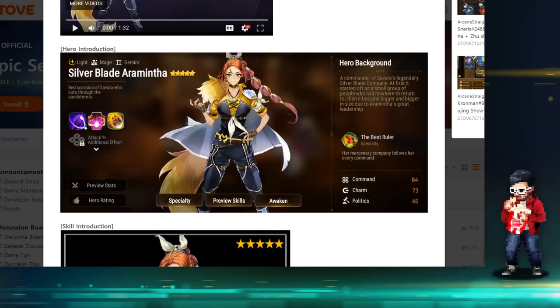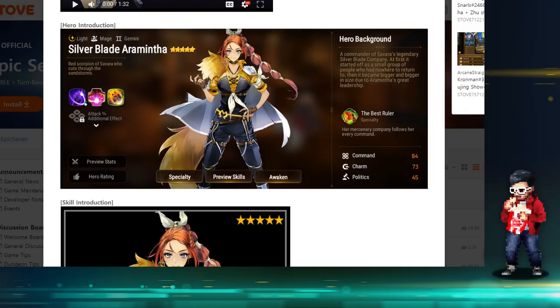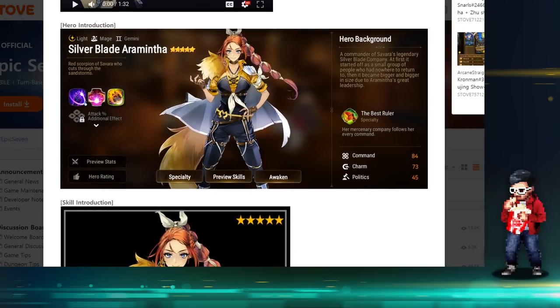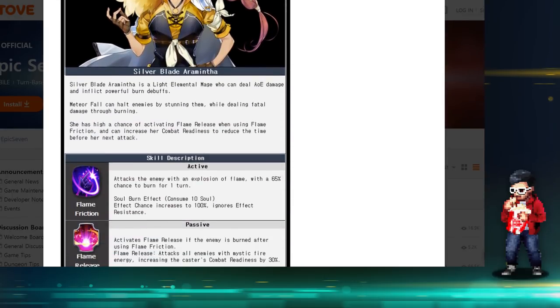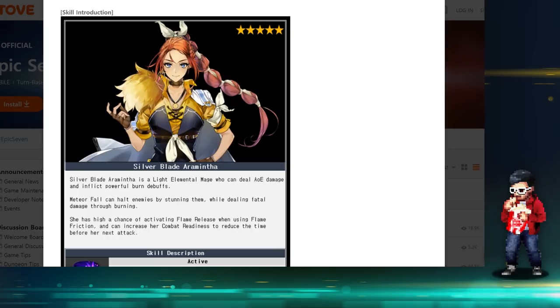First things first: Silver Blade Aramintha is going to be one of the most OP moonlight units, especially for PvP scenarios — arena and GvG. I don't see any downside to her right now, not the way you would use a mage. Her kit is incredibly broken. If she's this OP it makes me worry about the future meta, unless there's a new unit coming that counters her whole kit. Shout out to the guys on stream — my browser window wasn't zoomed in last take so you couldn't read the notes, so this is take two.